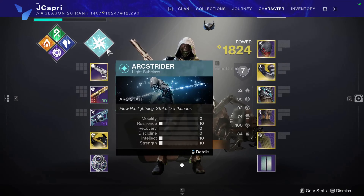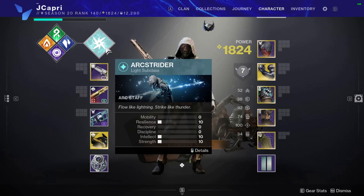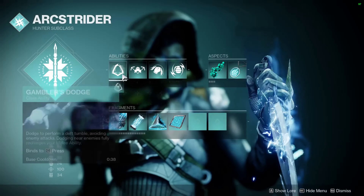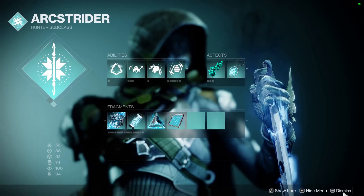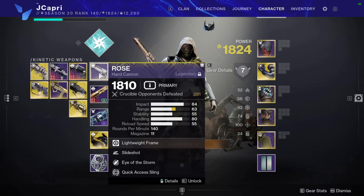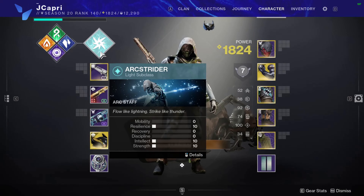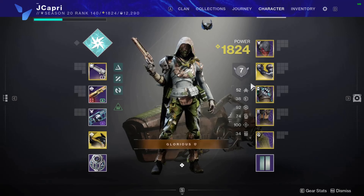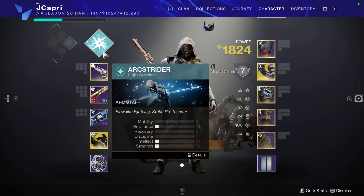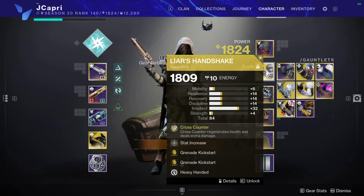Hi, I'm JacobBerGaming, and here is the hidden snake build that I made and have been maining this whole week. In Trials, you don't need a lot — you need Gambler's Dodge, Combination Blow, Lethal Current, Spark of Haste, and Spark of Feedback. Lightweight frames plus 20 mobility — I'm only sitting at 50 because you get plus 20 from there and plus 30 from Spark of Haste, sitting at around 100. Spark of Feedback plus Liar's Handshake Cross Counter gives you around 365 when you're countering a melee. That's all you really need for the build — go ahead and enjoy it.